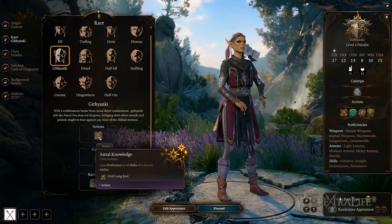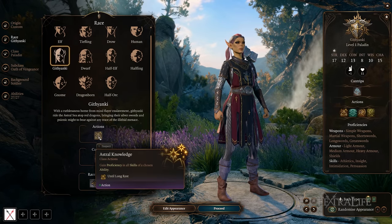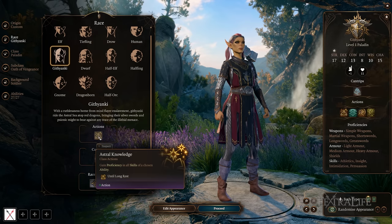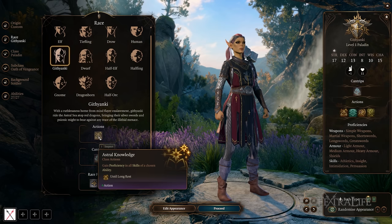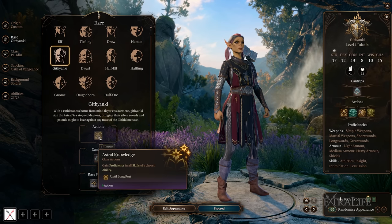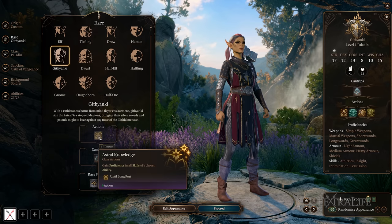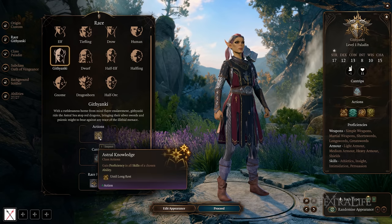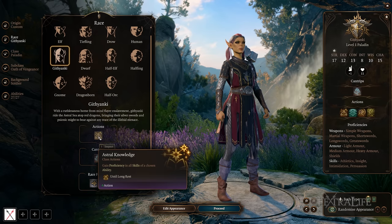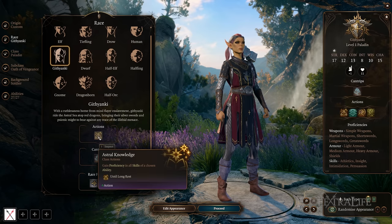This takes us to Githyanki. They have something called Astral Knowledge, which gives them proficiency in all skills of a chosen ability until their next long rest. They can change this after each long rest. For example, picking dexterity gives proficiency in acrobatics, sleight of hand, and stealth. Picking intelligence gives proficiency in arcana, history, investigation, nature, and religion. This is invaluable — you can get an entire skill group of proficiencies and keep changing it constantly.